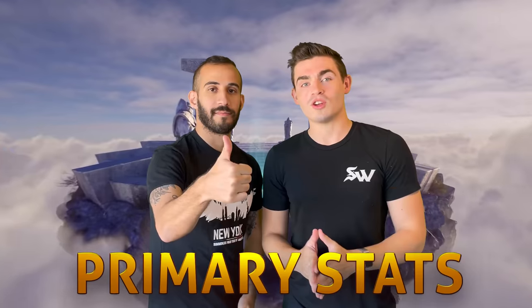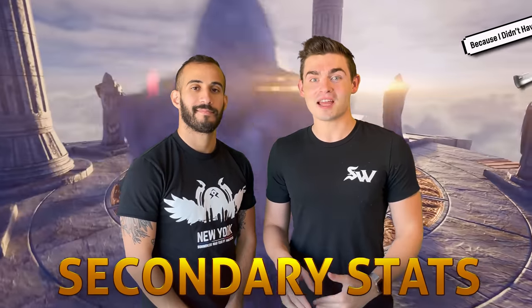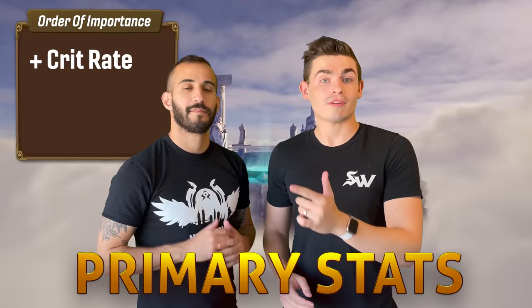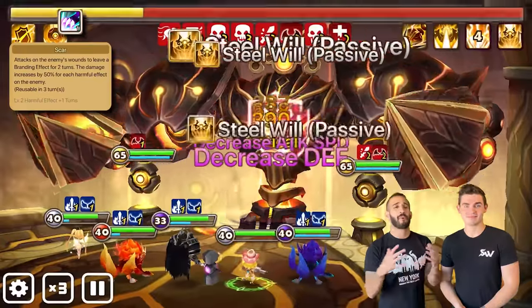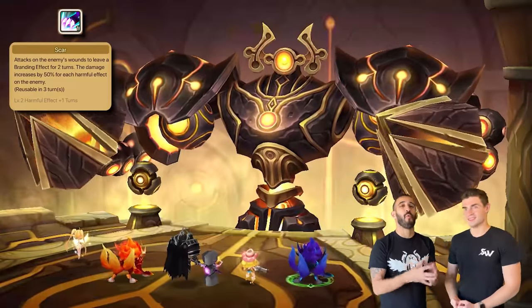Primary stats. Just like Lauren, we're gonna go through the primary and secondary stats that you should focus on with Crow, and this time we promise he actually has secondary stats. Just like last time, the stats appear in order of importance: crit rate, crit damage, and attack. Crit rate is extremely important because new players sometimes forget that if you don't have enough crit rate — about 80 to 85% — and your monster's not critting consistently, that damage is all wasted. So if you don't have enough crit rate, all the crit damage stats are completely useless.